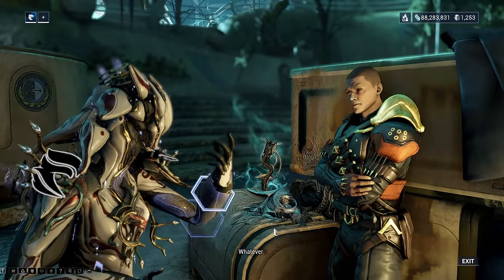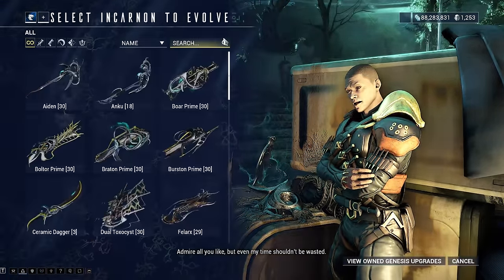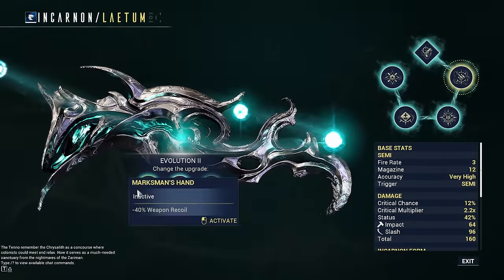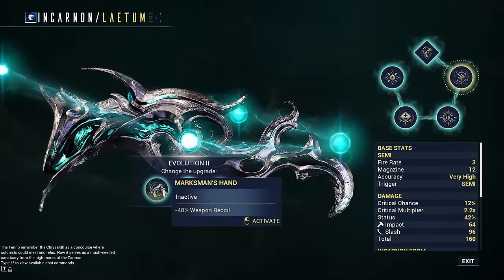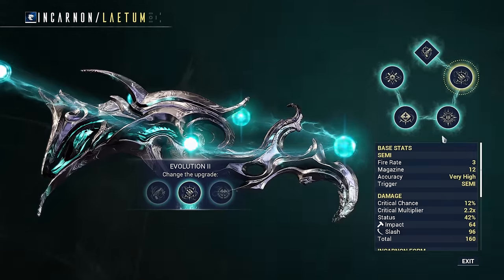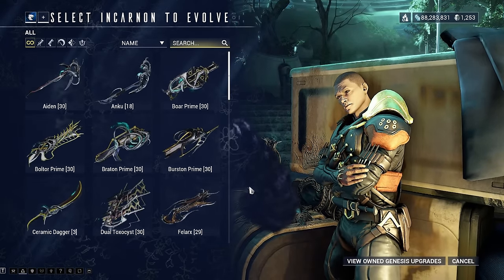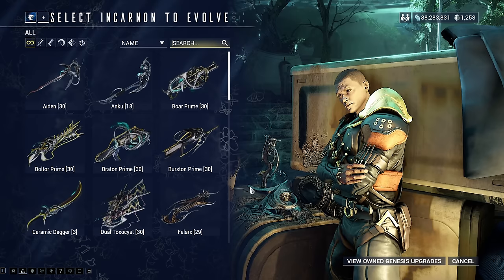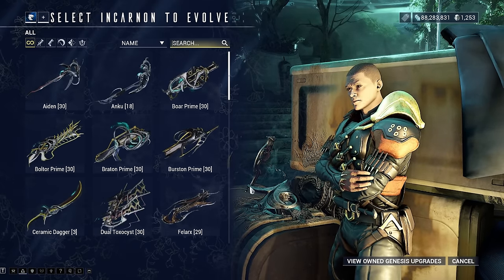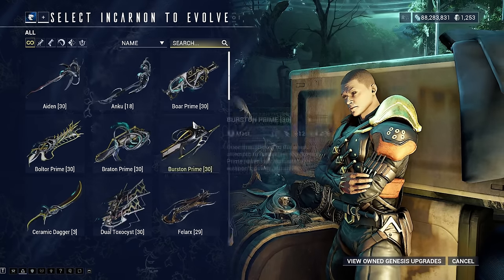If I go back to Evolve Incarnon Weapons and press the Latron, I can actually go and change the upgrades. So on Evolution 2, I can choose less weapon recoil, or more movement speed when aiming, or fire rate - that type of thing. So you can make these weapons your own and make fancy builds. Those are some of the best weapons in the game, and they will enable you to do so much content, such as the new Elite Deep Archimedia game mode and Archon Hunts - it just makes them so easy.